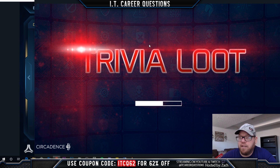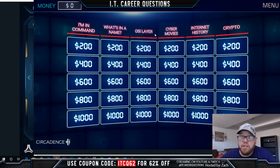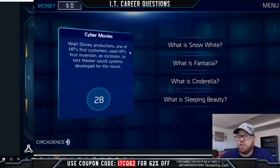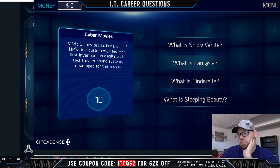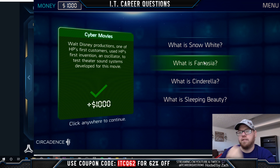Let's hop into Trivia Loot, one of the most popular and enjoyable games in the platform. It looks very familiar to Jeopardy - categories include I'm in Command, What's in a Name, OSI Layer, Cyber Movies, Internet History, and Crypto. Let's pick Cyber Movies for $1000: Walt Disney Productions, one of HP's first customers, used HP's first invention - an oscillator - to test theater sound systems, developed for which movie? I'll go with Fantasia - and we were right!